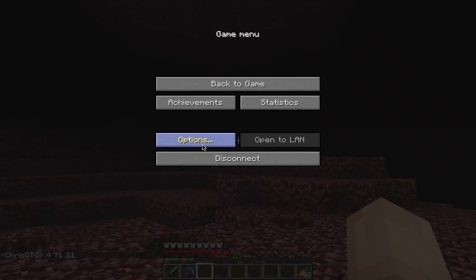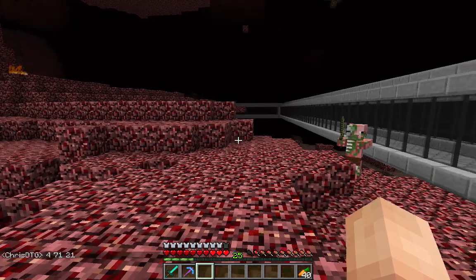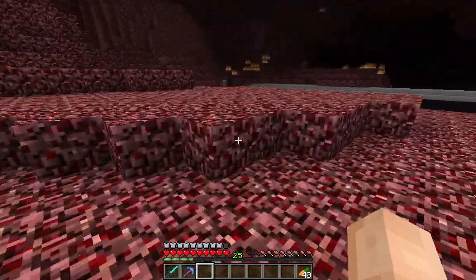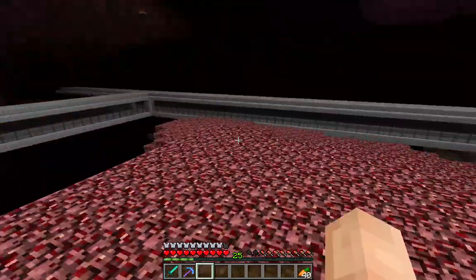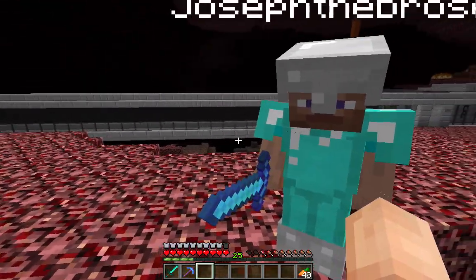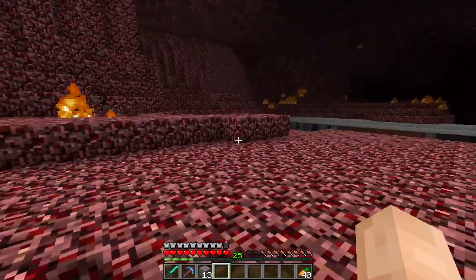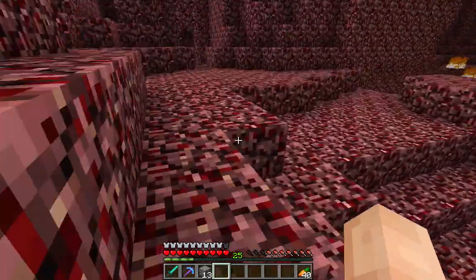I'm going to turn my render distance down a little bit because Nether. Whatever you do, don't hit those things. I'm going to bring my fishing rod out because it's very likely we'll run into ghasts while we're in here. If you do hit one of those things, pillar up immediately so they can't reach you. Can I have some blocks? I didn't bring a stack but I've got these.